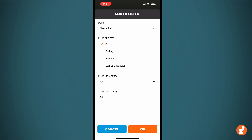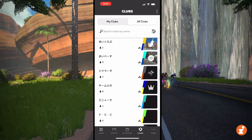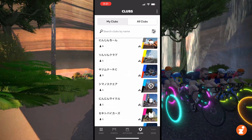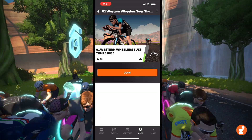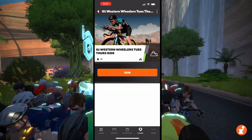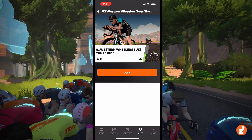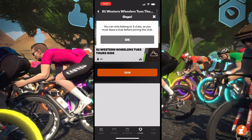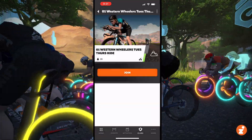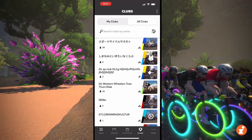So you can filter by all those different metrics. And when you find a club you like, if the club allows joining and it's not an invite-only club, you can tap to join it. This time I can't because I'm already a member of three clubs, but you can request to join a club.